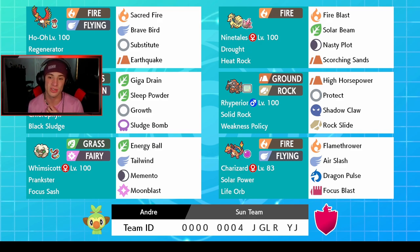Right next to Venusaur is a Pokemon that can rock out in Trick Room — Rhyperior with Solid Rock ability and Weakness Policy. If they proc that it's pretty much GG. We have High Horsepower for STAB, Rock Slide for STAB, Shadow Claw as our ghost coverage move, and Protect as our final move. Bottom left corner is our support Wimsicott with Prankster ability, Focus Sash, Energy Ball, Tailwind, Memento, and Moonblast.